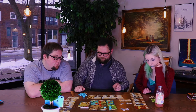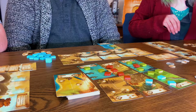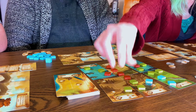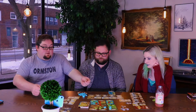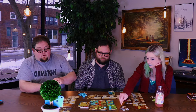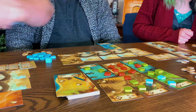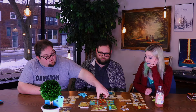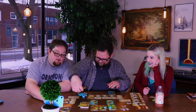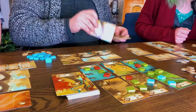Olivia's turn. Casey took the spots I was going to go in, so now I'm trying to rethink what I want to do. I'm going to pay two coins. Can someone help me reach that? My turn — I get all my cards back.